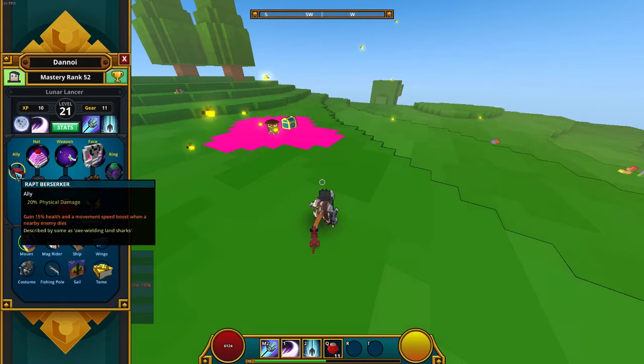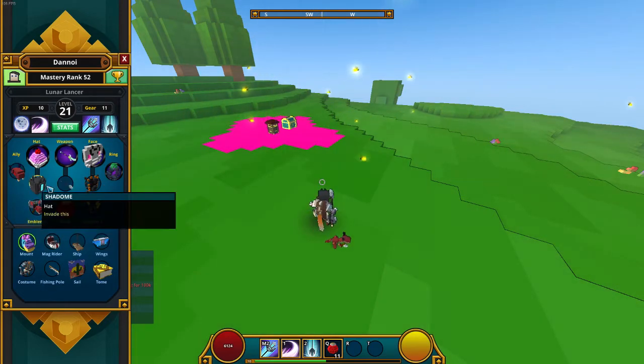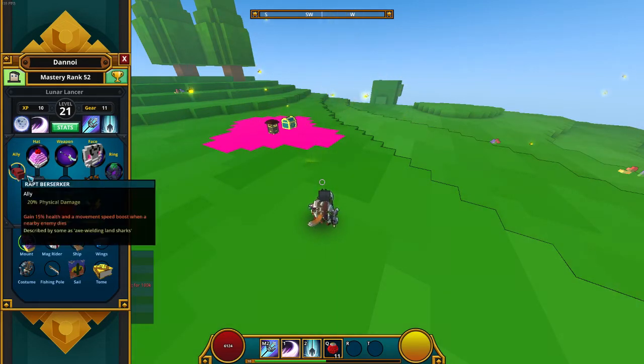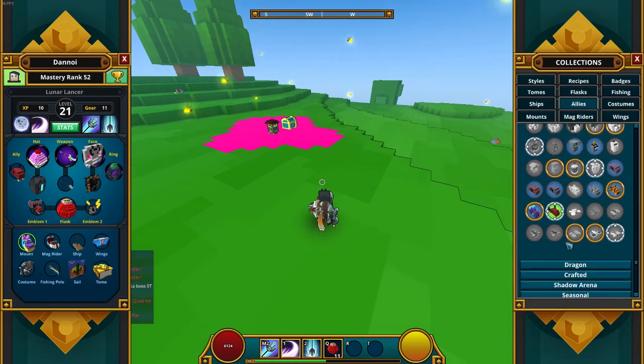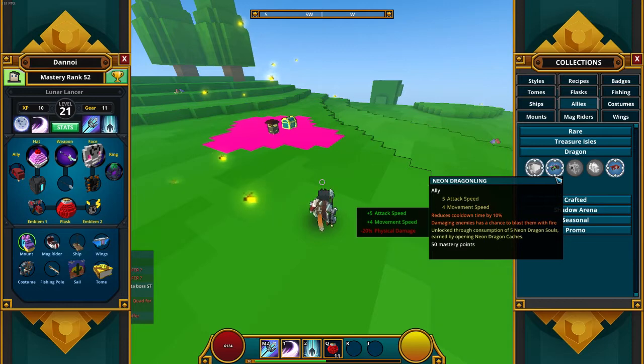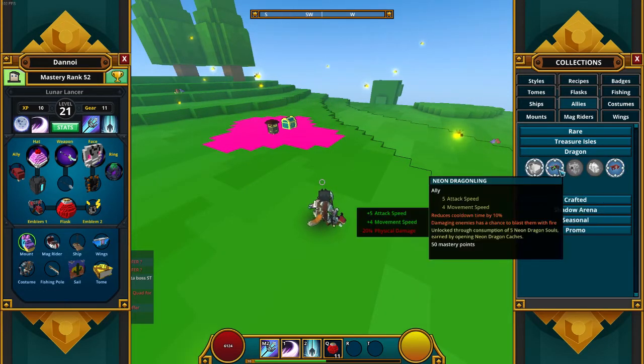Let's get started on my class setup. It's pretty standard — all of my class setups are usually focused on physical damage, except for my gunslinger class. Here's the Rap Berserker; everybody loves it because it's probably one of the best things ever. I also have these other items but I'm not sure if they're worth it.